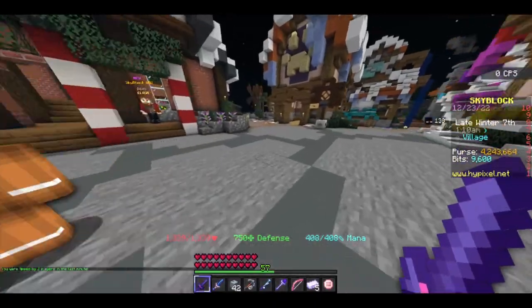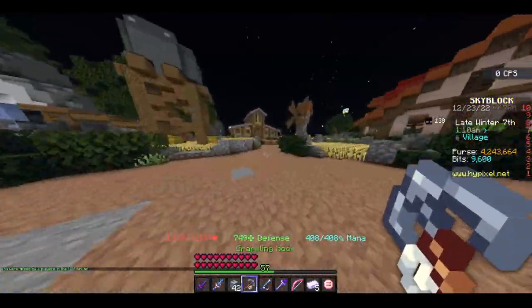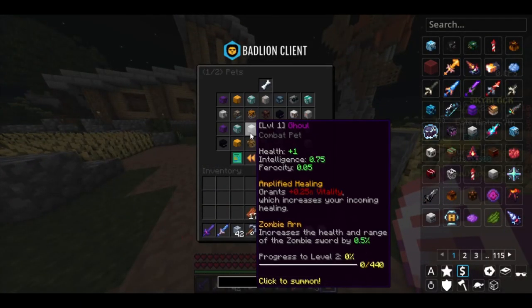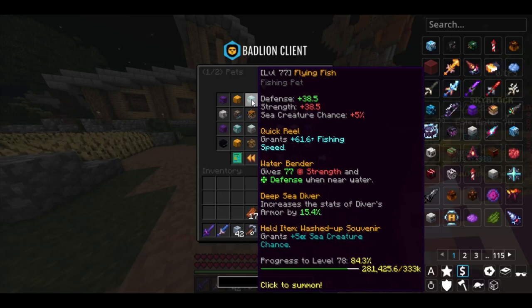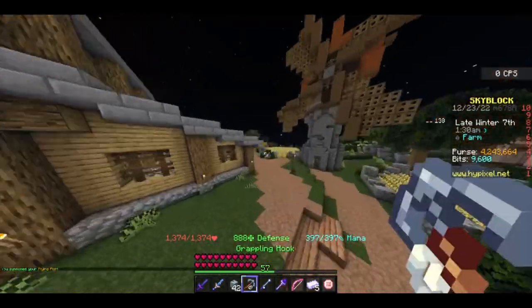Barn fishing is basically a really good way to make fishing XP. How it works is you need just a squid pet and then a normal fishing pet — I'm gonna use this flying fish.